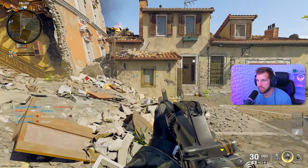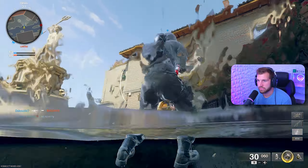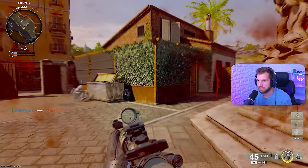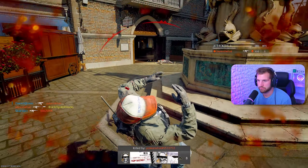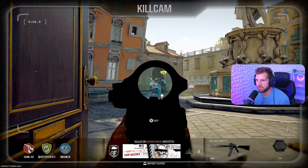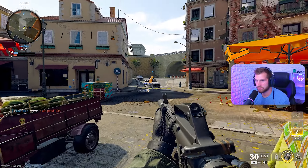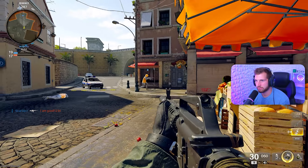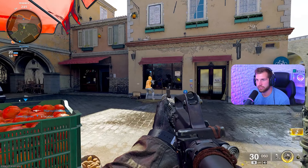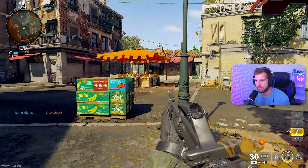I usually run the VPN while I play, especially if I'm streaming, because I want easy lobbies. You can usually tell based off the players — I like to watch how my teammates play. If they look really sweaty, it's probably a sweaty lobby. But this guy's level eight on the other team. This other guy is going the wrong way, just jumping into the wall. I'm pretty sure he's still figuring out the movement.